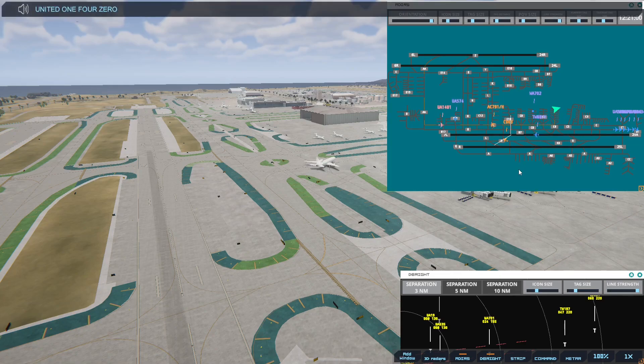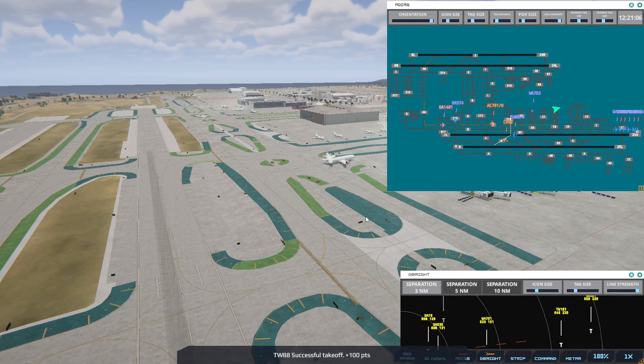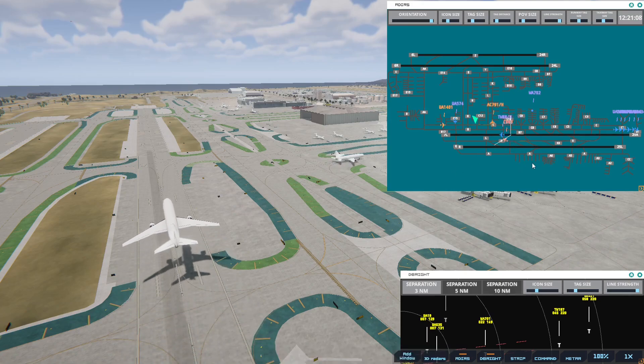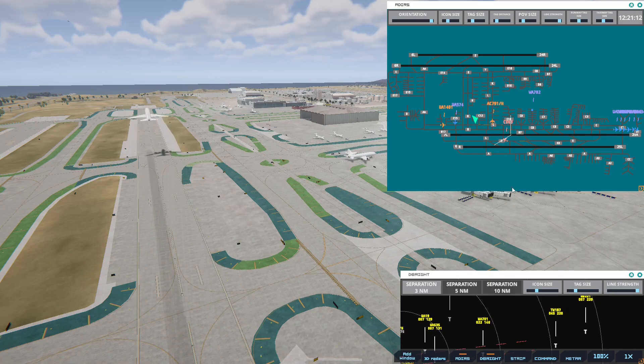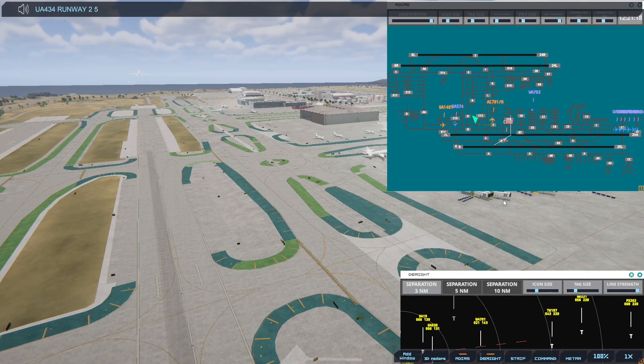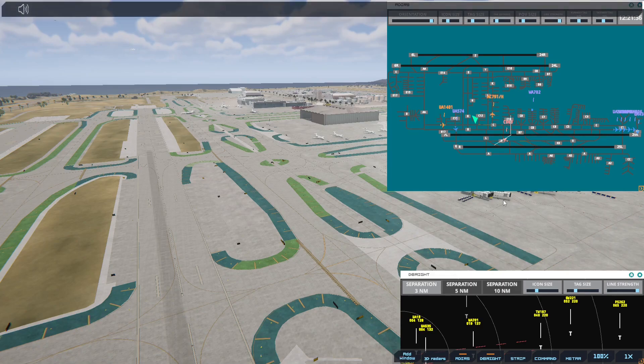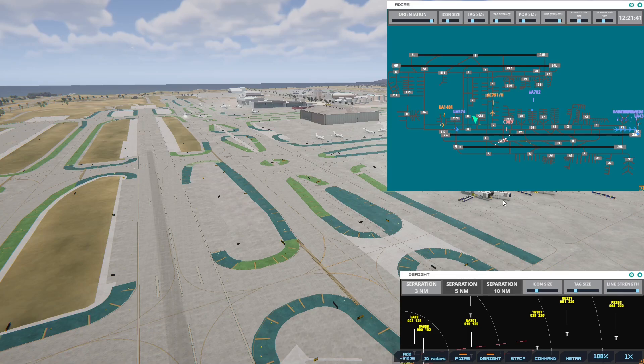United 1401, hold position. United 434, runway 25R, cleared for immediate takeoff upon reaching altitude 500, contact departure. United 1401, continue taxi. Los Angeles Tower, Transworld 187 on final 2-5 left.